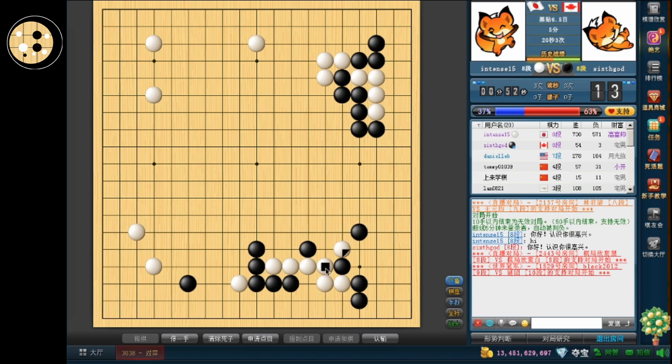I'm still keeping the general reduction, but effectively I did get the extension move. So in terms of the shape, I should be pretty good. Since he has a weak group here, he won't be able to invade my right side, so basically I can call that territory. And he should still owe a move.